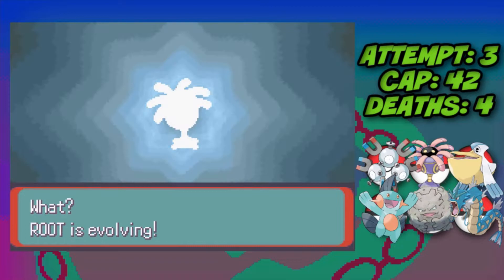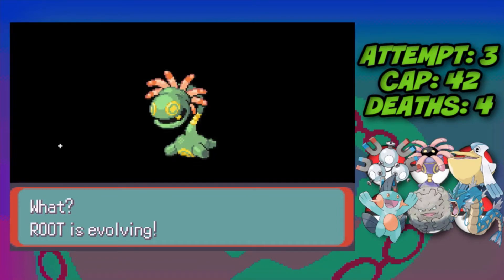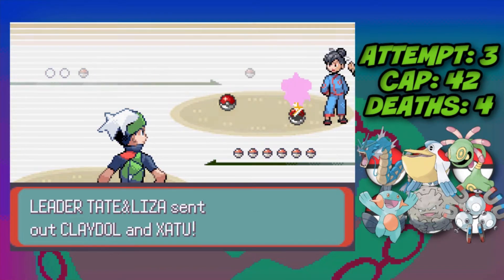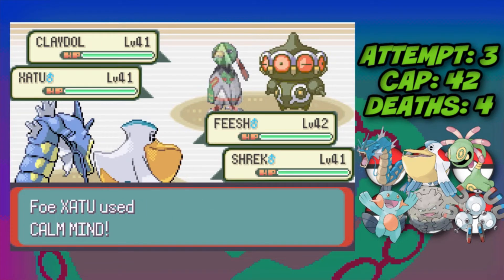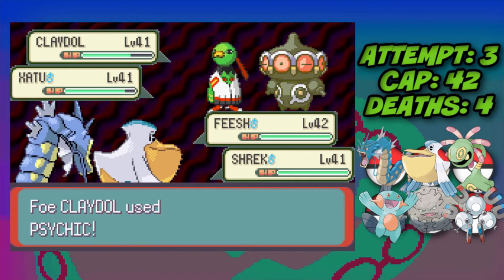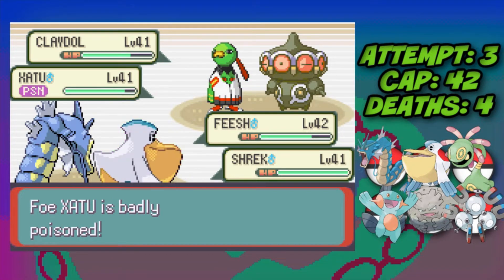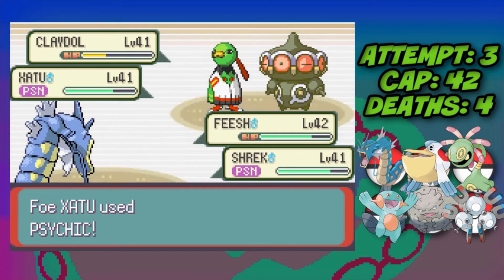We train up Lileep until it evolves into Cradily, then go into the Tate and Liza double battle. Zatu leads with Claydol, and I go for a Surf with Gyarados to deal spread damage. Claydol hits with Sidekick and I Toxic the Xatu. Xatu has Synchronize so it also poisons our Pelipper, but Pelipper is going to be a sacrifice in this fight anyway, so we let it go down.